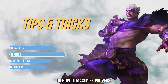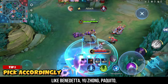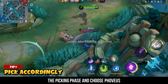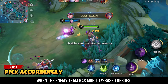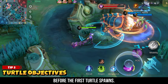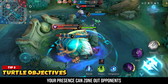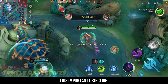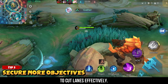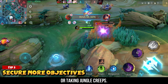Here are the tips and tricks on how to maximize Fovius. Pick accordingly — Fovius excels as a counter to agile opponents like Benedetta, Yu Zhong, Paquito, Wanwan, Harith, and similar heroes. Consider your matchups during the picking phase and choose Fovius when the enemy team has mobility-based heroes. Prioritize Turtle objectives — it's crucial to reach level 4 before the first turtle spawns. Fovius's ability to close gaps and pressure squishy heroes makes him invaluable in securing the turtle, as your presence can zone out opponents. Secure additional objectives using his sustain to cut lanes effectively, then steal the enemy's red buff or take jungle creeps for an early advantage.